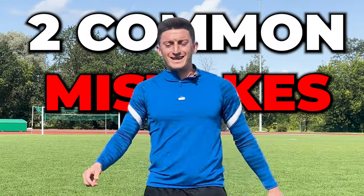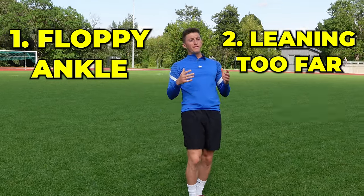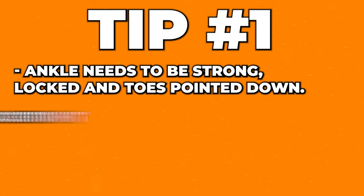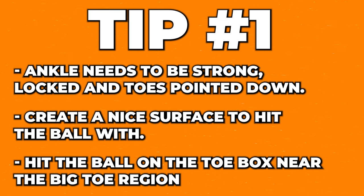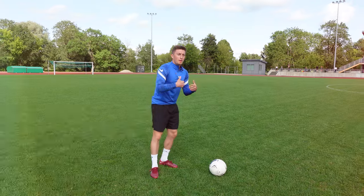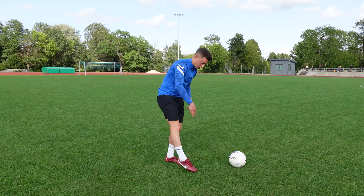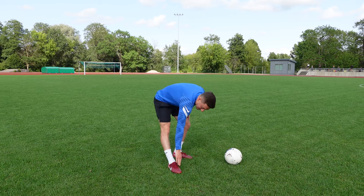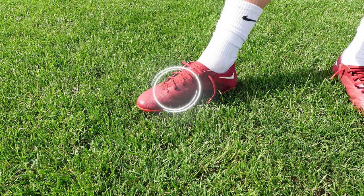The two most common mistakes I see are a floppy ankle and then either leaning too far back or too far forward. The number one thing you want to cover is you've got to have that ankle strong — locked. You've got to have those toes pointed down and create a nice surface to hit the ball with. The first focus is to create that strong locked ankle, toes pointed down, and hit that ball on the toe box more close to the big toe region.